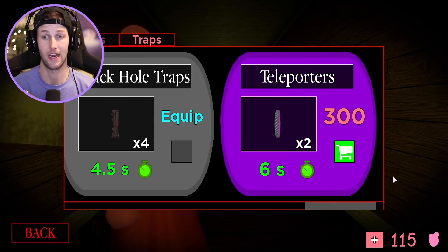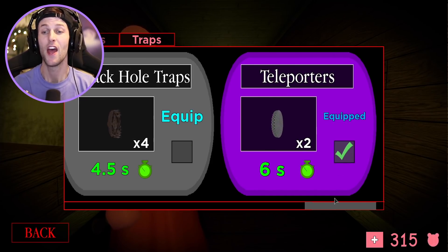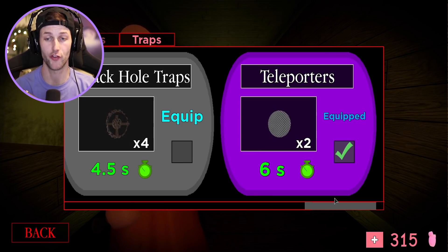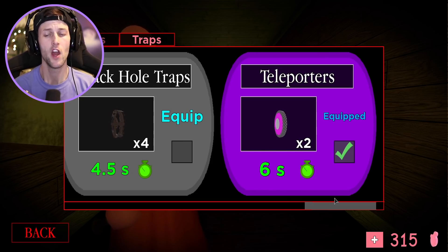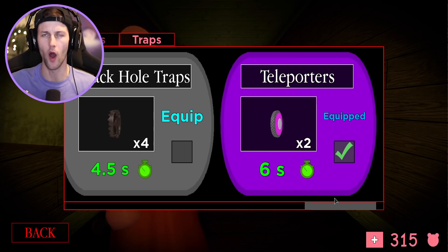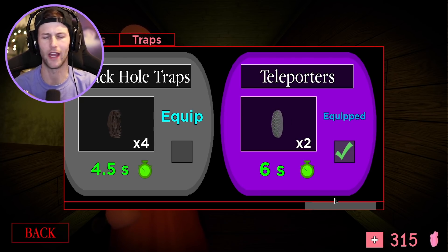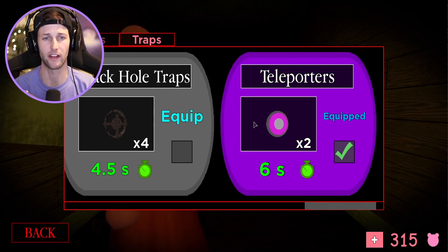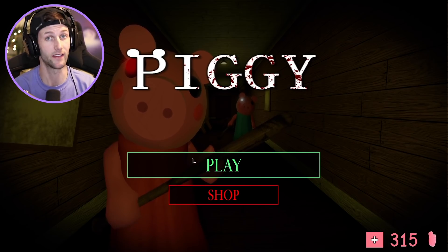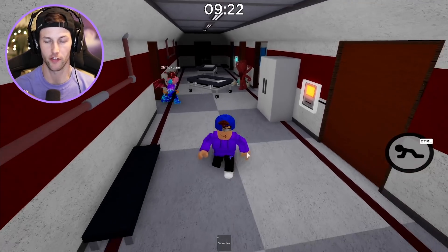I went ahead and purchased some Piggy tokens. Let's equip the teleporters trap — we have two traps and it lasts for six seconds. I don't know if it teleports me to another person — maybe you put one at the exit and one on a different part of the map and you can teleport. I don't really know why it says six seconds, but we're about to find out exactly what these traps do.